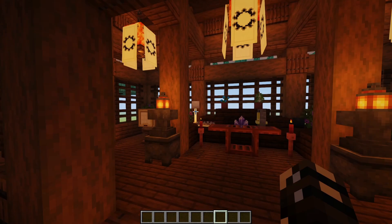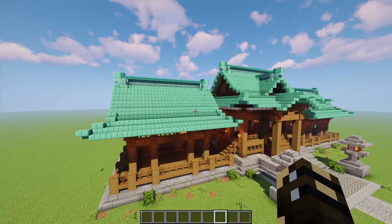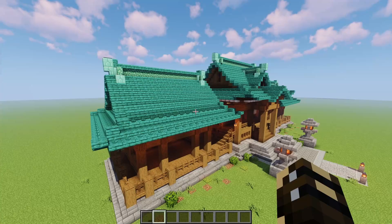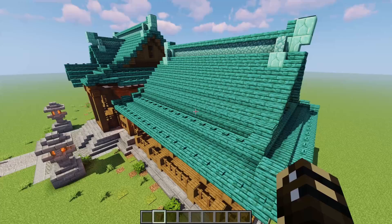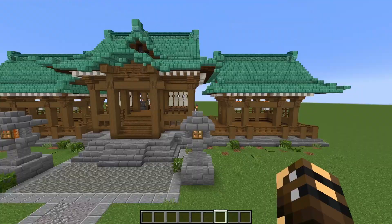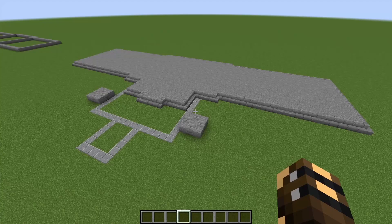If you're looking at all these copper blocks thinking you don't have any copper, never fear - you can substitute warped wood for the copper blocks. This might even be a good choice if you want to spawn-proof the roof, because then you can use your warped buttons and pressure plates so you don't get any mobs spawning up here. This is how the build looks without shaders, and as always you can find a materials list in the video description.